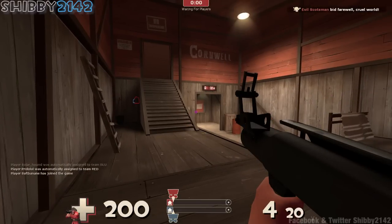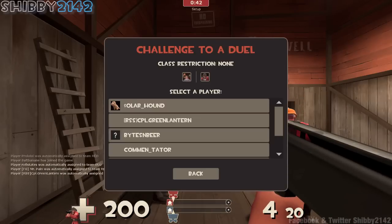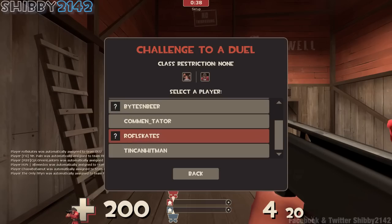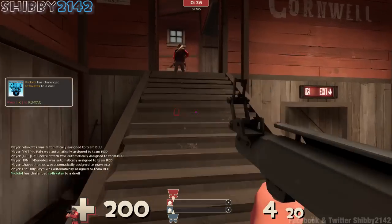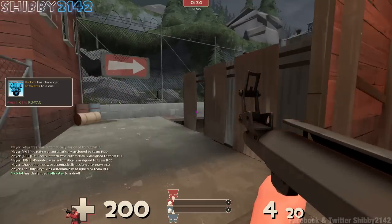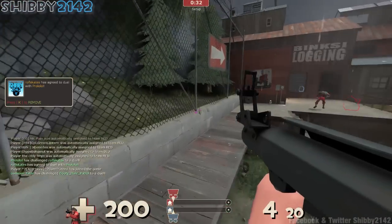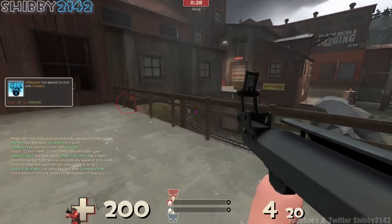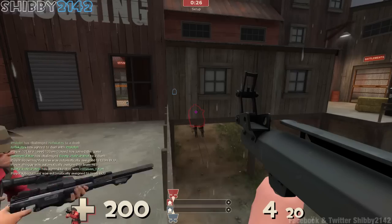This is on PLR Nightfall Final. It's a good little map and basically what it means is it's a payload, but it's a payload race. So there are two carts, two payload bombs for each team. You have to push them to the end of the objective, the finish, and there's three stages. I'm playing the Soldier class. He is my favorite.